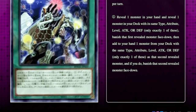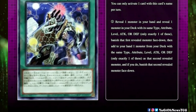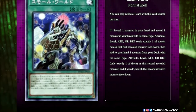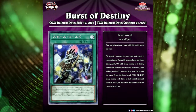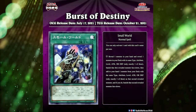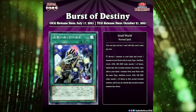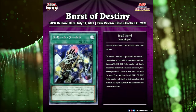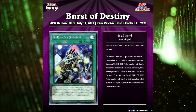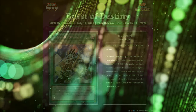Small World is a very confusing card and I think a lot of players misread it. The best way to think about it is that it's an overly complicated Cynet Mining that can add almost any monster to your hand, provided you play the right setup in your deck. Obviously Cynet Mining is a very popular card in basically every single Cyberse deck, and Small World has the potential to be as good, but it does require some very specific deck building. I think it'll take players a little while to figure out where they can really play this — it might not immediately see play, but it has a ton of potential and might see competitive play in the future because of how versatile it is.